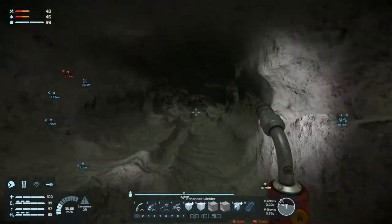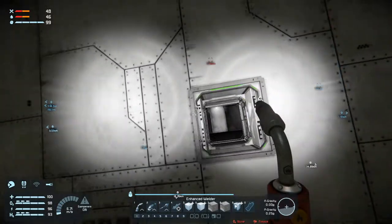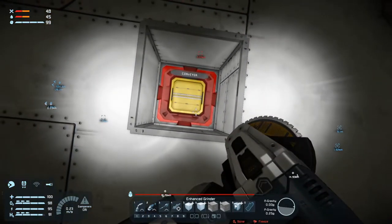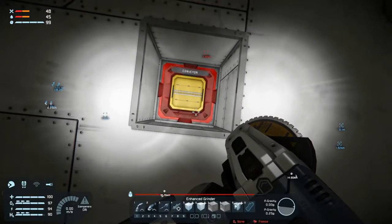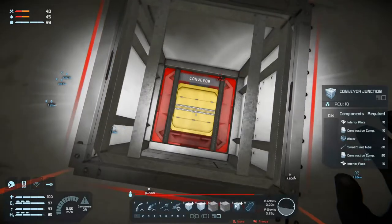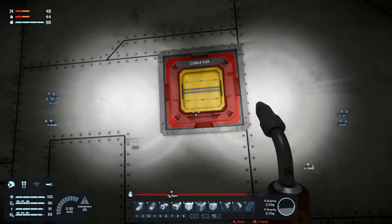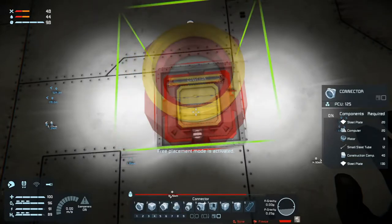What do we need to make a build and repair system? We need a conveyor here, and we want that to be red. And then we need a connector like that.